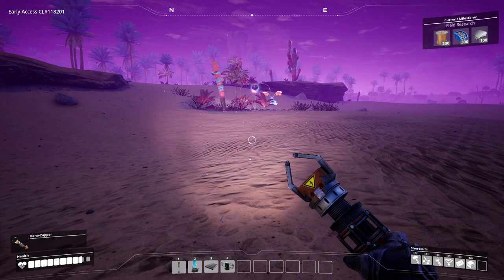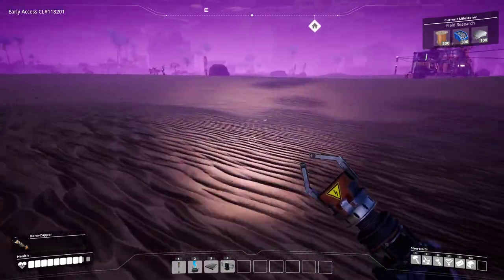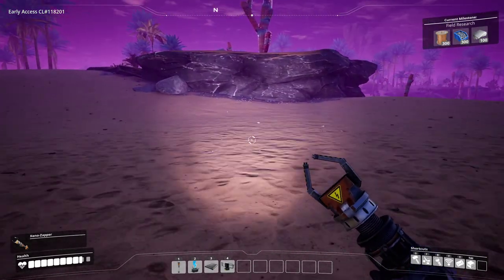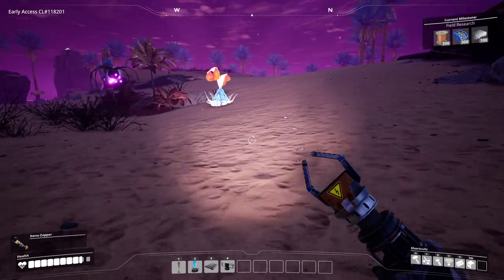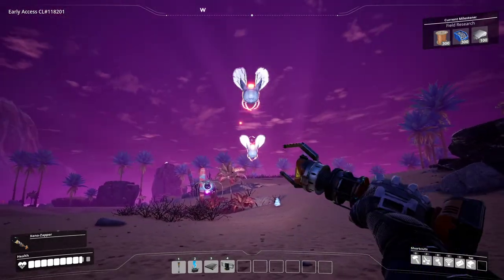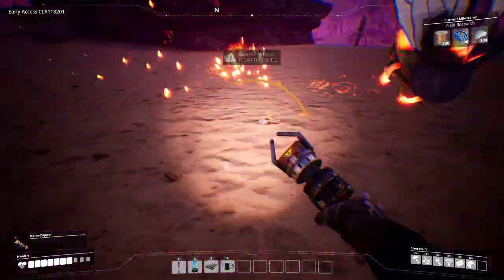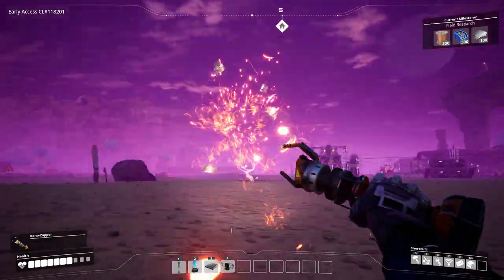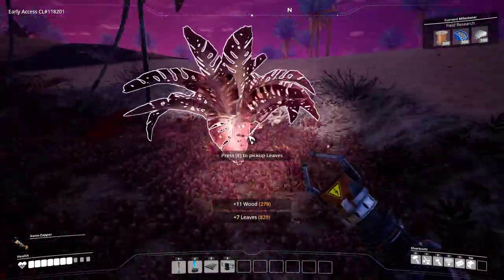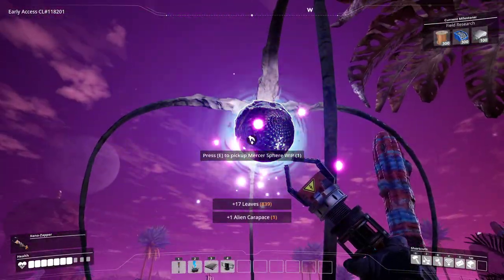I also found this interesting little sphere over here. But before we go toward it, we're going to need to get rid of the insects that are guarding it. So let's go ahead and pull them out. Now that sphere is something — I'm not sure what it's going to be. It's a work in progress, I believe. It says work in progress.